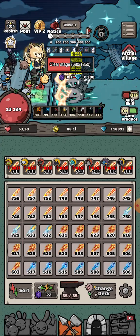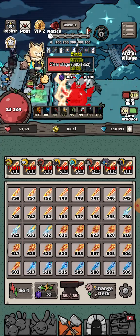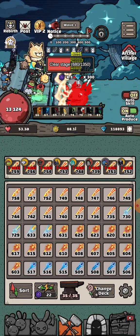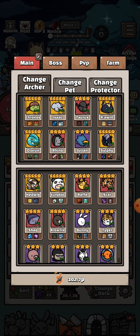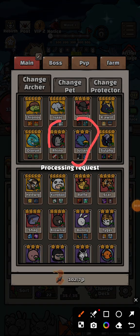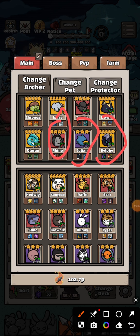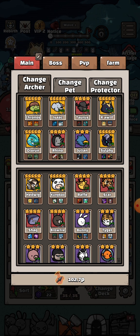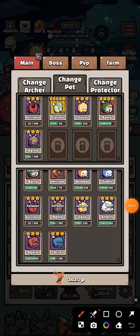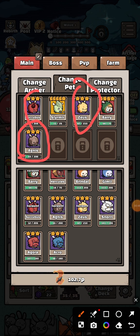First of all, you need to reorganize your team. You will need characters like Julian, Rhino, and Sylphie. You will also need pets like Agnes - he is the core of this setup - along with Zeus and Succubus. The rest of the pets you can organize however you want.